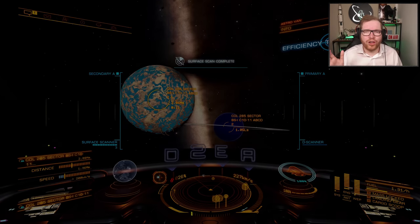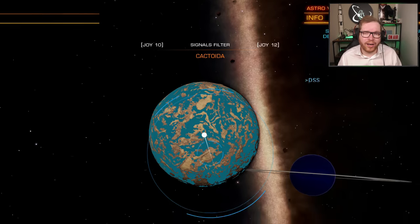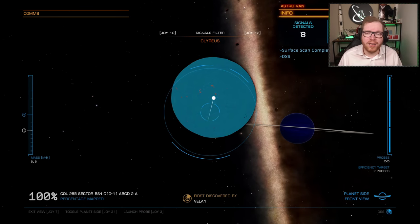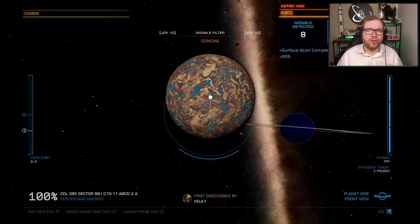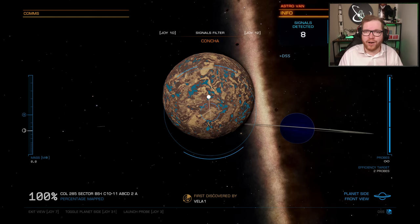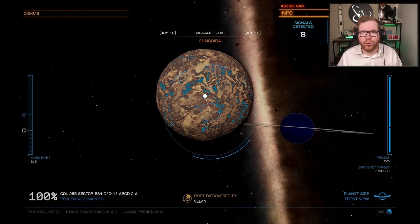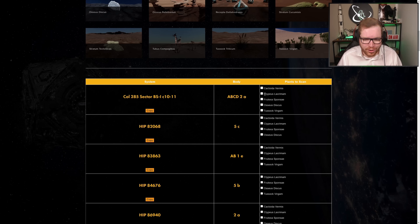Once you map the planet, you can swap between the filters up here and you're going to be looking for an area where all the different plant types you're looking for are present. The colors don't really matter much — you're just looking for an area that has a shade of blue and where all the different types overlap. The filters only show you the first name in the plant name, so for instance if you're looking for a Clupius type plant, the filter will just say Clupius, and that's the area you're looking for.